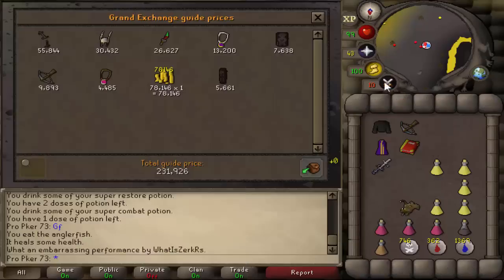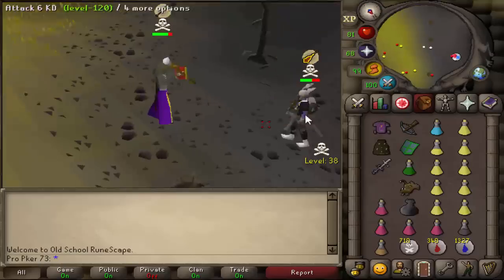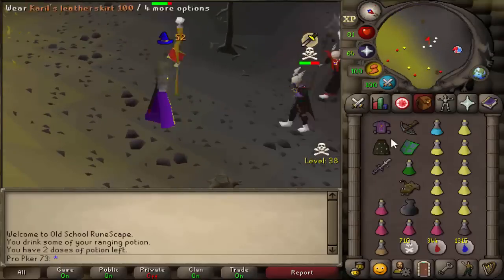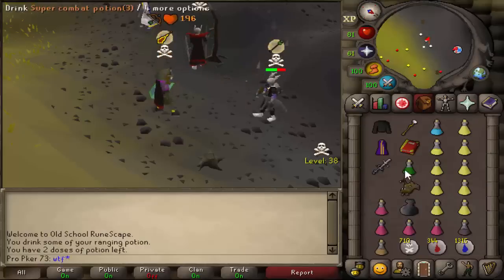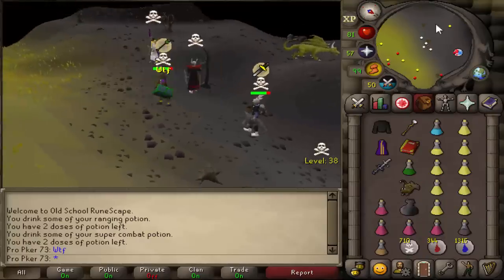Hopefully we can get a better kill later. Only 230k loot, but what they call that in my hometown is profit. Good fight — did I just hit a 30 barrage? Brawn, tripping balls. Anyway this guy just attacked me — 6k. Wait, they have a whole team? What the fuck — AGS? They have a whole team!